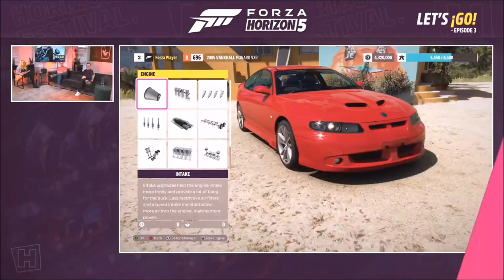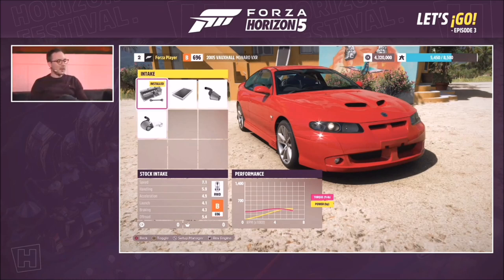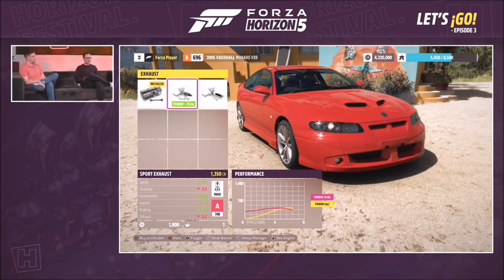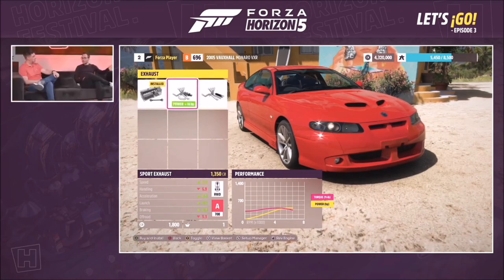We actually have a video showcasing some of that in action — here you can see we're in the player house in the normal upgrade flow, and you can go to your intake. As you apply the different stock, street, race, and sport performance modes you can actually hear that change the sound of your car. A cool new feature: you can now rev your engine from inside the garage as you try out upgrades, so you can hear exactly what it sounds like. You can do it with your exhaust as well, depending on the upgrade paths per car.